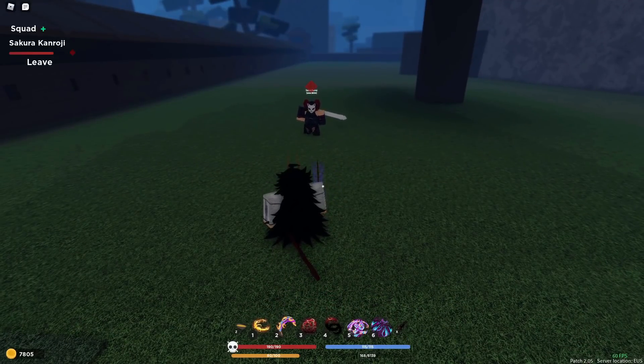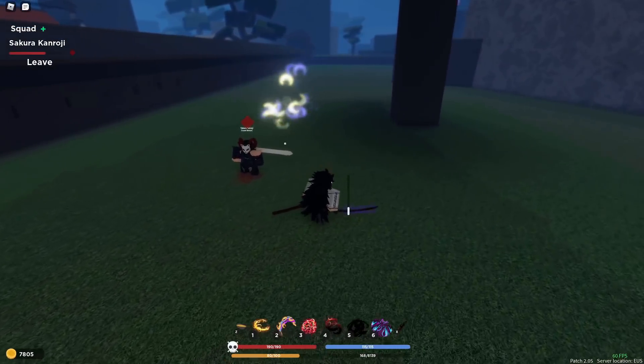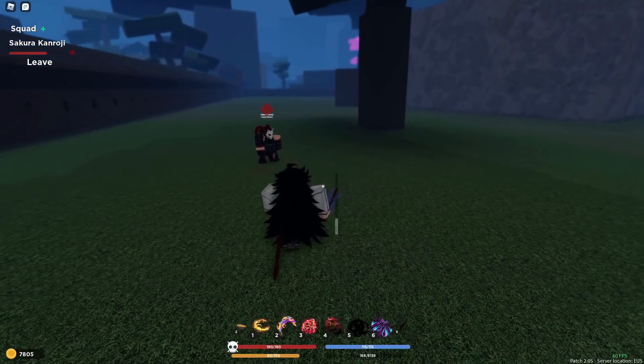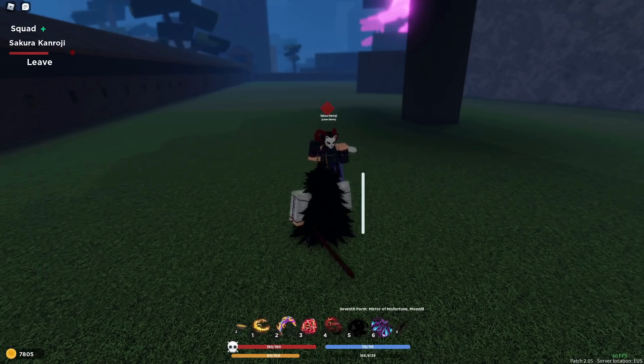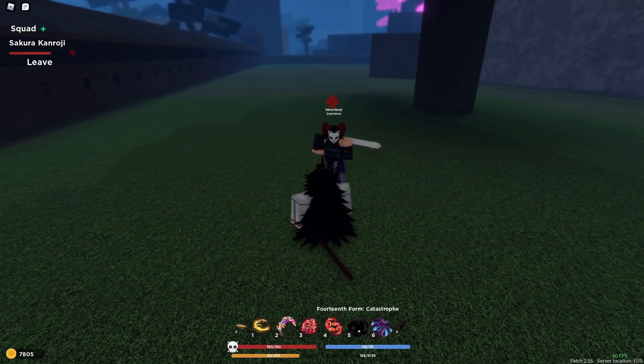Catastrophe is kind of used for attacking multiple people at once — it's a straight-line range move. It hits a bunch of times but doesn't really knock the person back. All these moves don't do too much damage. The final move I'm about to show does the most damage, which is called Mirror of Misfortune Moonlit.